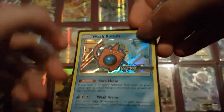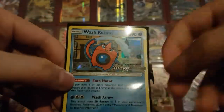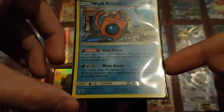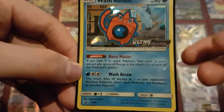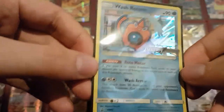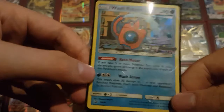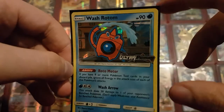We got four new promos with Ultra Prism and I'm attempting to collect them all. This weekend I started off with Wash Rotom. There are a bunch of Rotoms in this set and they all have sort of the same ability which allows you to attack without attaching any energy — if you have nine item cards in your discard pile the attacks become free. You can make a fun deck with that, using all four Rotoms with different names combined with nothing but item cards. That was my first Ultra Prism promo.